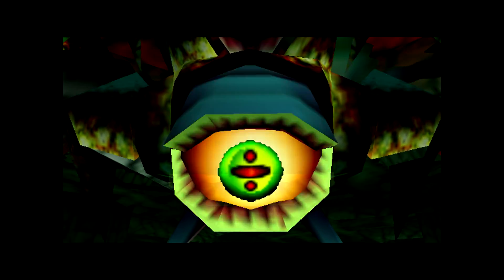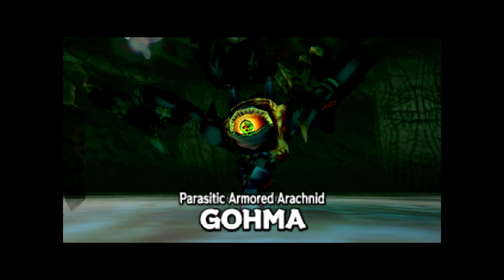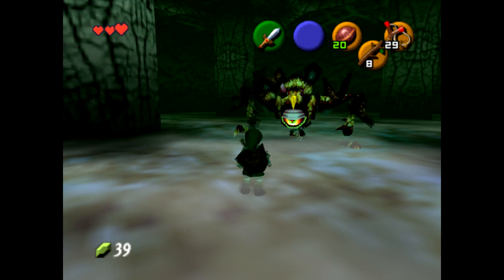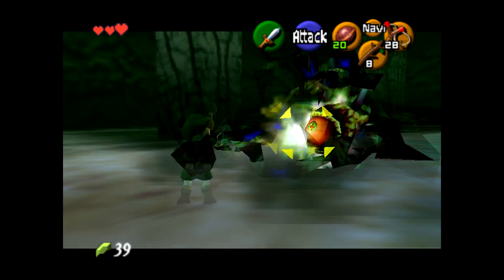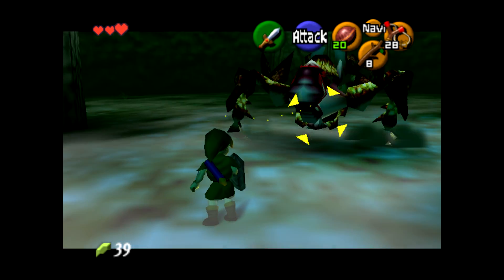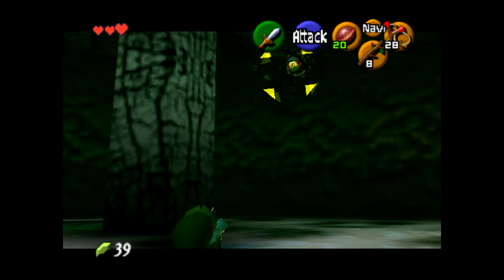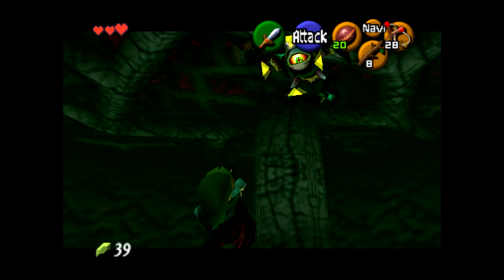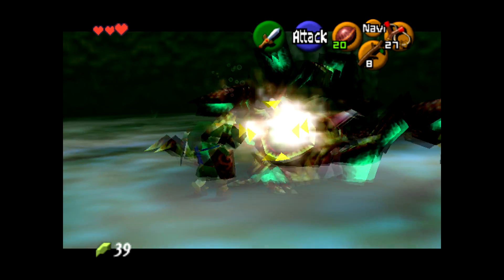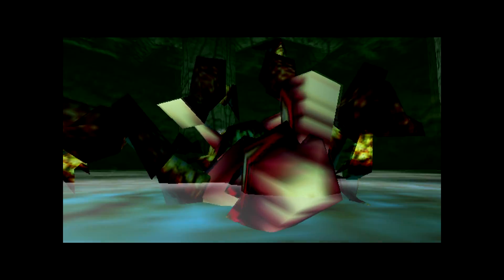There we go — this is the boss, Queen Gohma. All you do is hit her eye with the slingshot and wail away. The easiest way to do this as fast as possible is hold the slingshot ready, follow her, and as soon as her eye turns red, shoot it — then go crazy. This boss fight should be that fast; you shouldn't even take a hit.